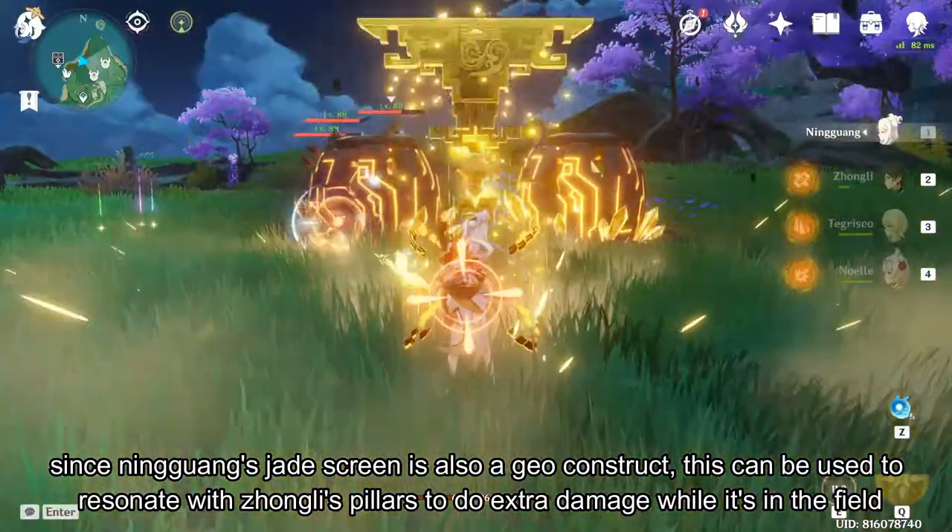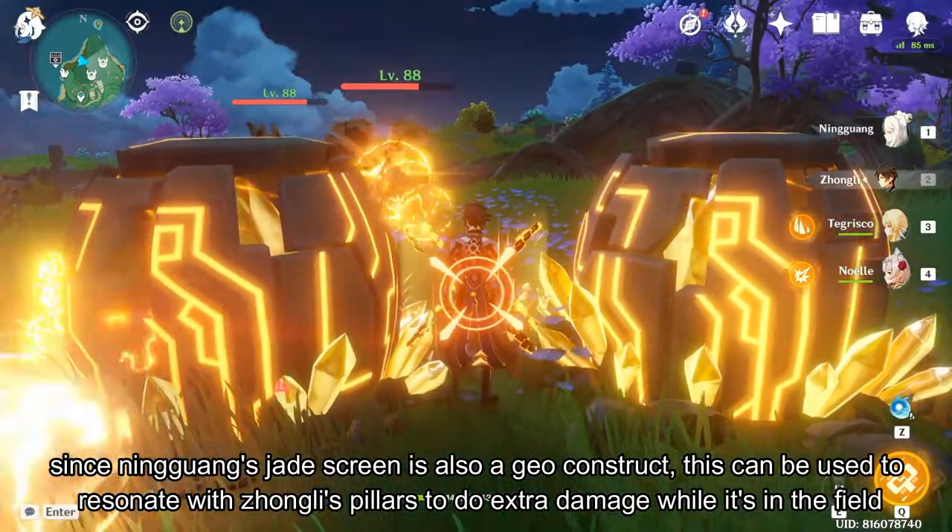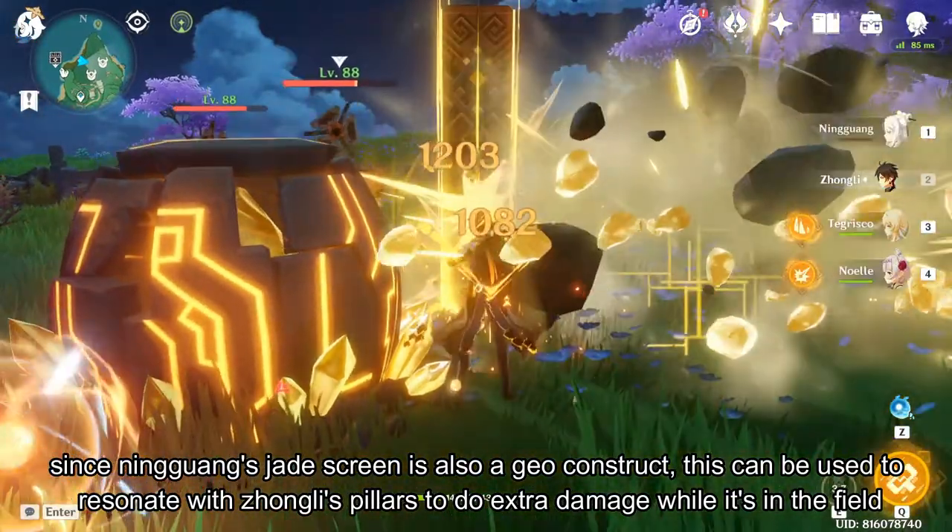Since Ningguang's Jade Screen is also a geoconstruct, this can be used to resonate with Zhongli's pillars to do extra damage while it's in the field.